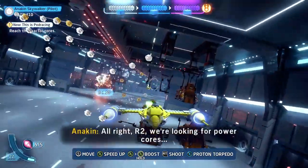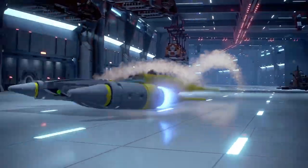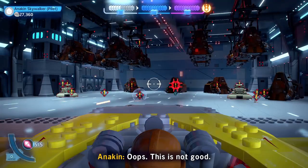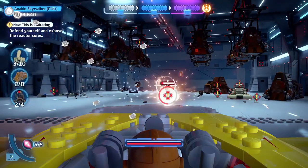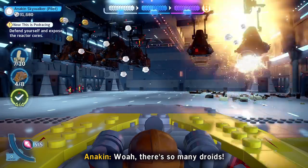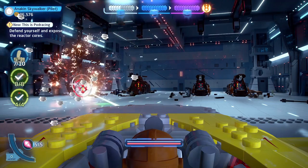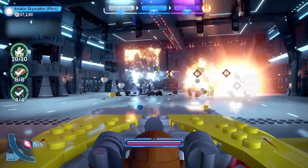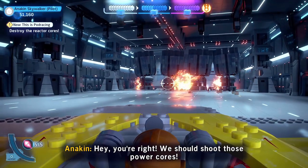Just follow it down to the end and blow up the MTTs. Then Anakin gets shot down by an A80 — this is not good. Blow up everything, again marked in red, and get trigger happy on this bit. There are so many droids! Eventually the doors at the back will open, revealing the fuel cells. That just broke the fuel cells — the power cores, even.